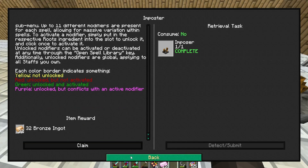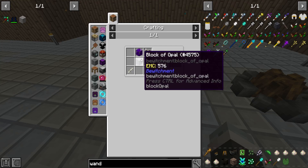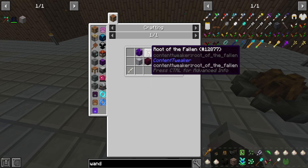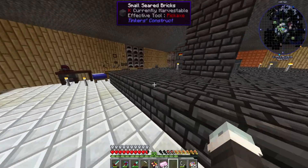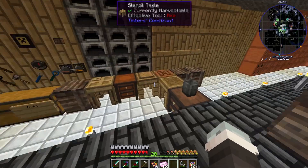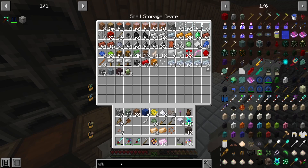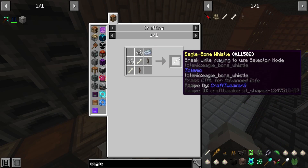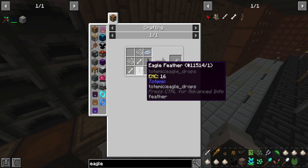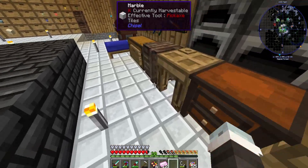We don't have a staff yet, so this is just getting everything ready. Now I need to make the staff - it needs a block of amethyst, block of opal, block of garnet, a root of the fallen, and an eagle bone whistle. I guess I'll lose my whistle making it - getting another one is going to be a pain. But we do have two eagle bones so we could make another if needed.